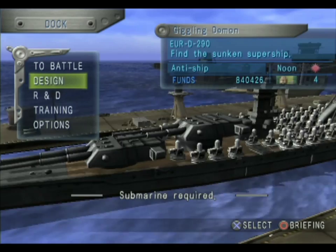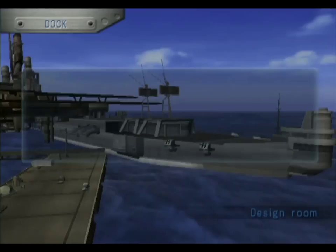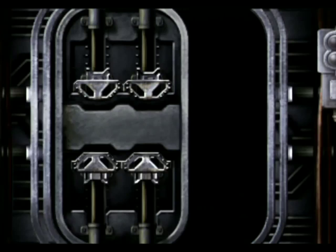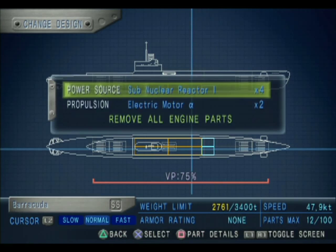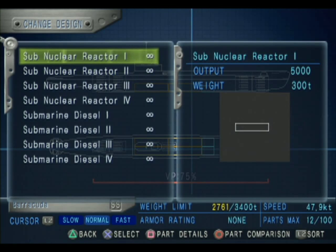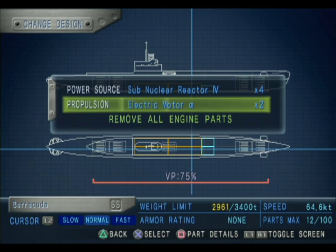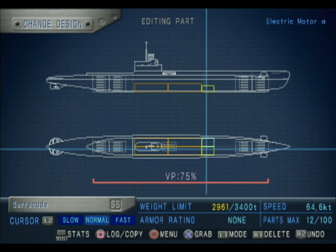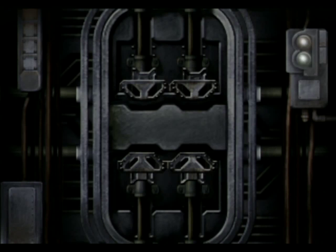Let's actually investigate our Barracuda real quick — make sure it's as fast as we can get it. I don't think I need that many torpedoes, we'll just leave those on there. Can we upgrade our nuclear reactors? I believe we can — they go from 5,000 output to 20,000, that sounds about right for only 50 additional tons. Yeah, let's go ahead and do that. It has no armor, it's really heavy — it's a very heavy submarine with very little on it because of the freaking nuclear reactors.